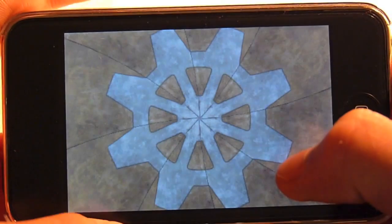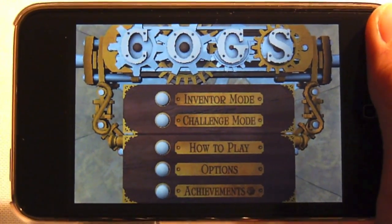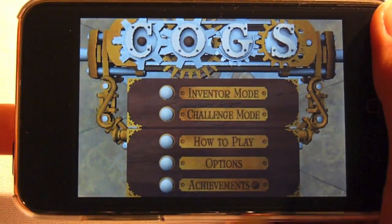All these little achievements — similar to Open Feint. Challenge mode — I bet it's probably just you're given a puzzle and you have to challenge yourself or challenge a friend, something like that.